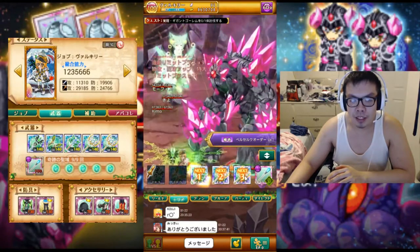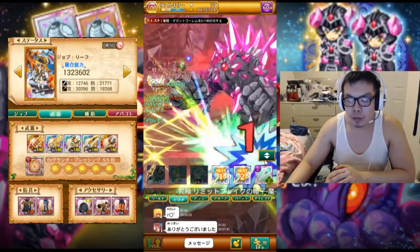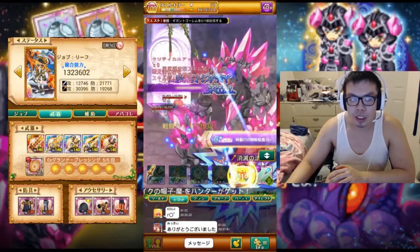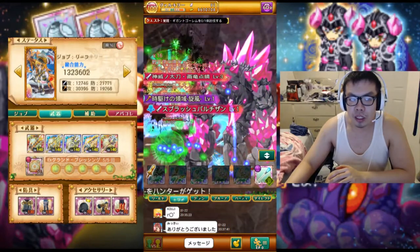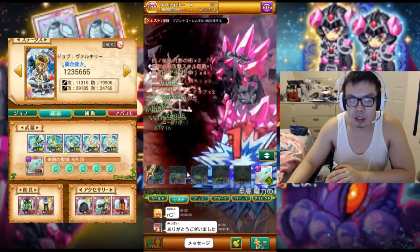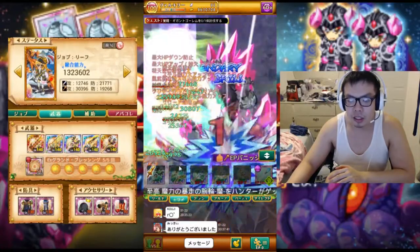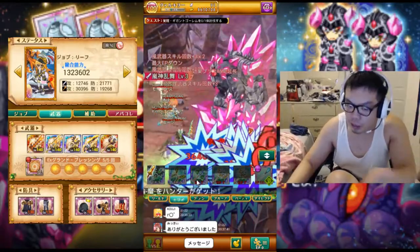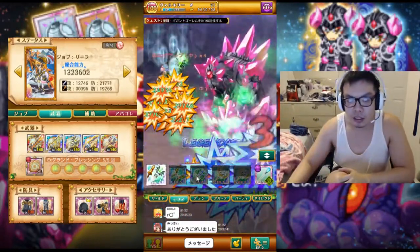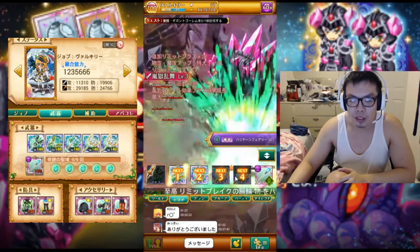Here's my basic build as a wind Valkyrie for this. Remember guys — when you're doing Super Raids, always pick the stronger element, otherwise it gets really really tricky. Notice how everyone here is wind, wind, wind, wind. You pick the stronger element when doing Super Raids, otherwise you're at a very big disadvantage. See this guy right here? He's sealed. Why am I not sealed? My weapons are wind — that's why. Always pick the stronger element when doing Super Raids.